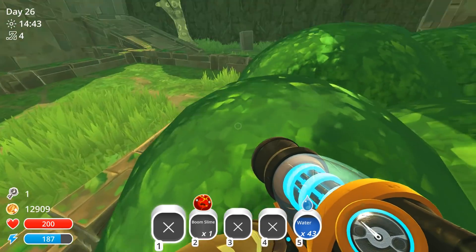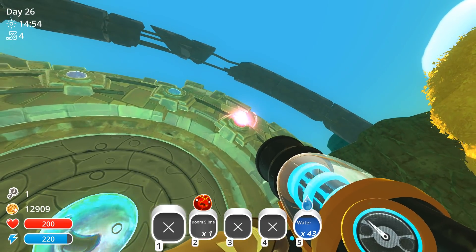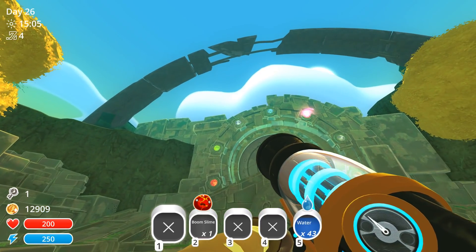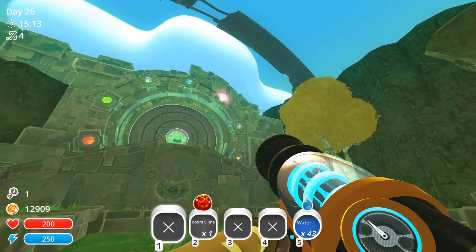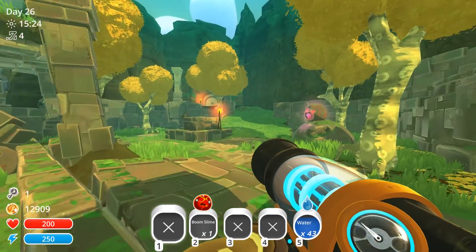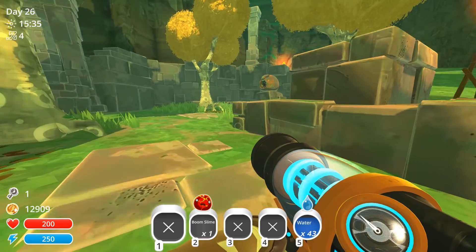Welcome back to Slime Rancher! So the slime gate over here obviously has one complete already. Looking at it you can see that's a pink plort, then we've got what's probably a boom plort, rad plort, white plort — probably a phosphor plort — a puddle plort, and then another plort over there. The pink plort's already in there, so we have to go collect plorts in order to open that gate into this new area.